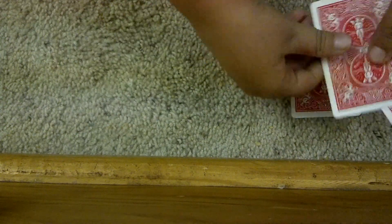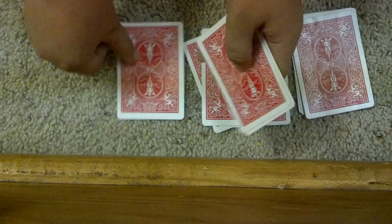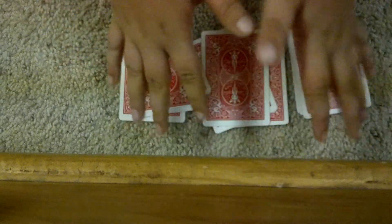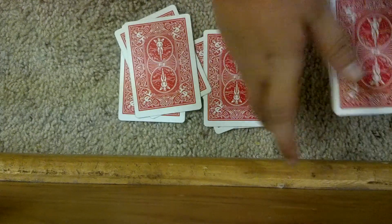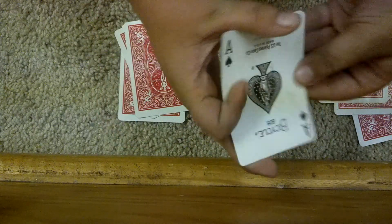So now we're going to put them in three piles, since three times three is nine. One, two, three, one, two, three, one, two, three. Now you're going to have a spectator pick a pile. Let's say you choose the middle pile.